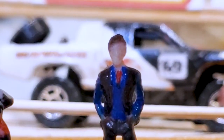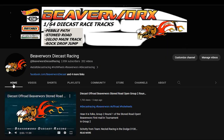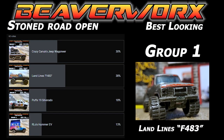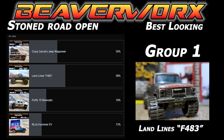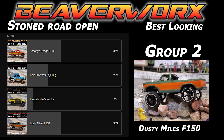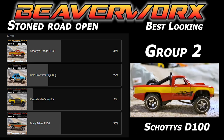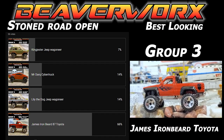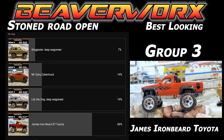Thank you, Lance and Lester, for getting this close-up of those two excellent-looking builds. You can pick your best-looking build out of each round — just go over to the Community tab on the main page. Group 1, Landlines is still winning over there. We've got a tie for Group 2 so far: Dusty Miles in the F-150 and Shoddy in the D100. We'll need some more votes over there, folks. And Group 3, so far it's James Ironbeard and that Toyota that's owning it.